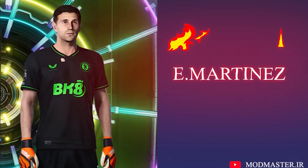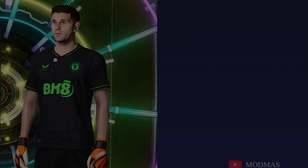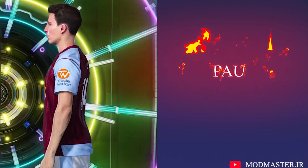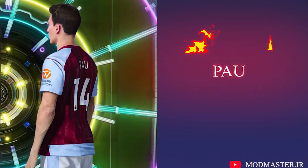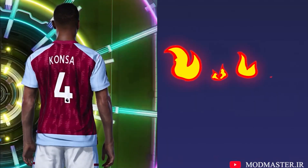Hello friends, how are you? We are back with another part of installing face pack for PS 2021. This pack is for Aston Villa. The installation method is with Cider. Let's go.